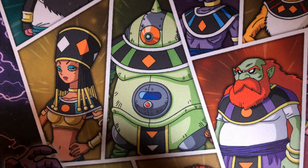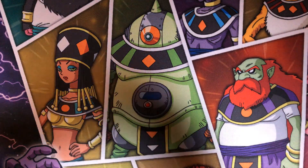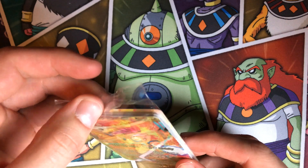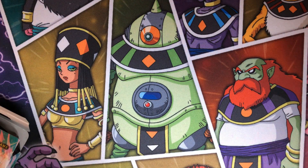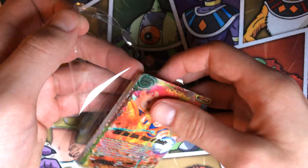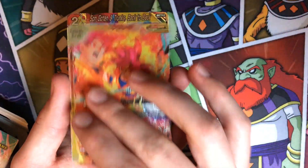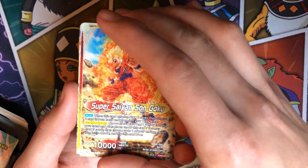I'm gonna open up the Saiyan Surge first. Let's see what we got — ooh, got a foil leader! That's actually the best best scenario. I got the Saiyan Goku leader, and I got Son Goten and Trunks. That's not bad — he's pretty playable.